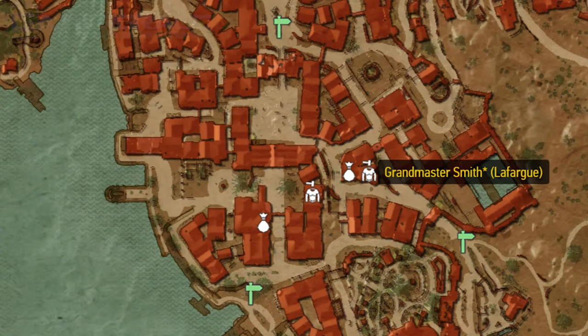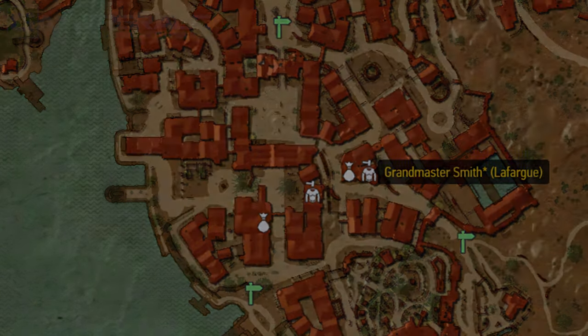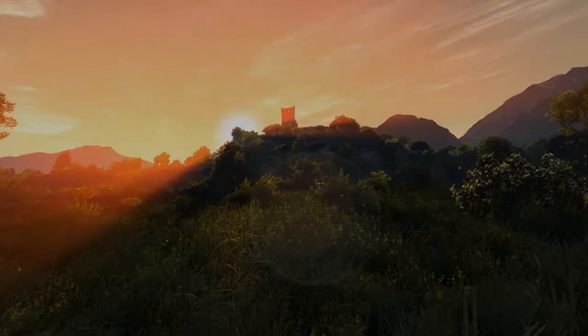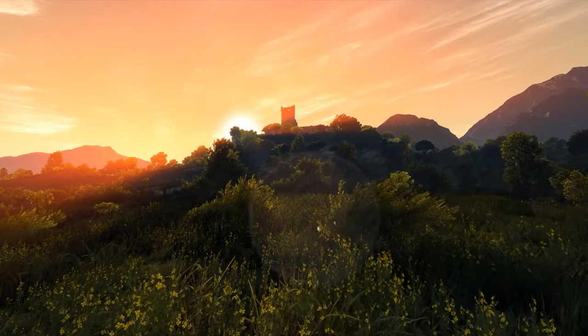There are also a couple of rich shopkeepers located in Beauclair City should you wish to visit them. The first one is located inside a shop just around the corner to the left of Lazar Lefargue's Grandmaster Workshop. The second shopkeeper is found on the ground floor of the Cleverclogs Tavern, located just south-east of the Nilfgaardian Embassy signpost, not far from Lefargue's workshop. If you know of any other wealthy traders who offer good bonuses and deep pockets, please share your findings in the comments below.